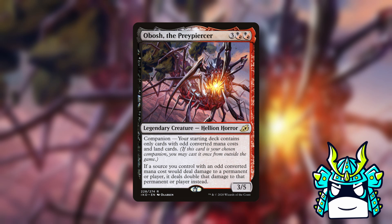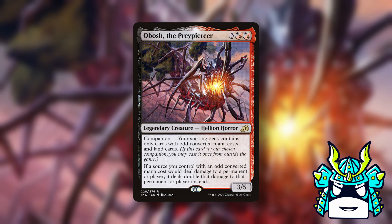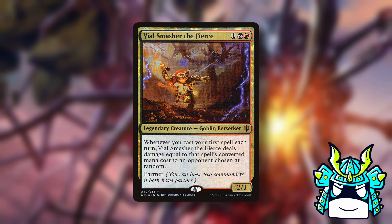Up next is Obosh the Preypiercer. Obosh doubles all of our damage from odd sources and makes us play only odd CMC cards. This restriction isn't too bad, so there are a ton of options for our commander pair. There aren't any partner-with or friends forever pairs we can use, but we can play any red and black odd partner, or we can play Vile Smasher with just any odd partner. I think it's pretty obvious that Vile Smasher synergizes way too well with Obosh to not be one of the best partners for him.